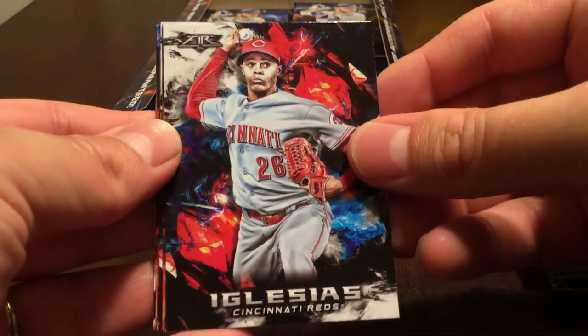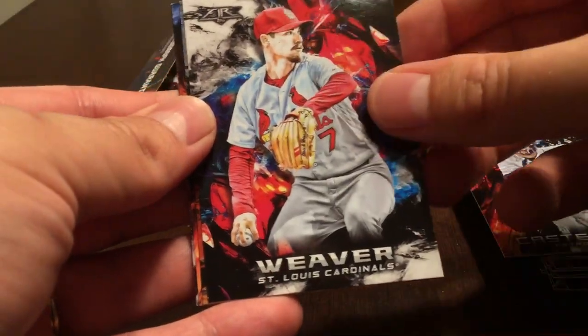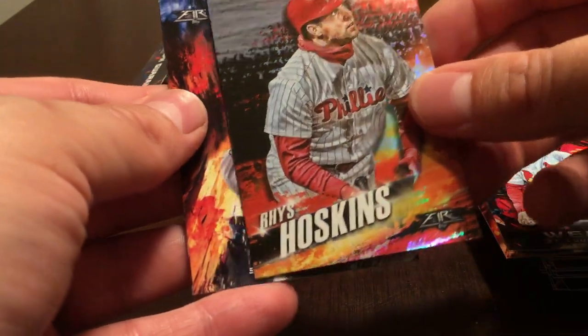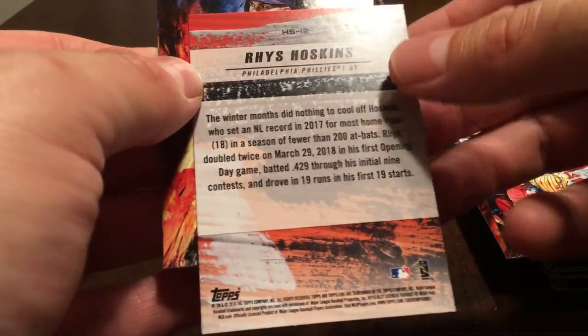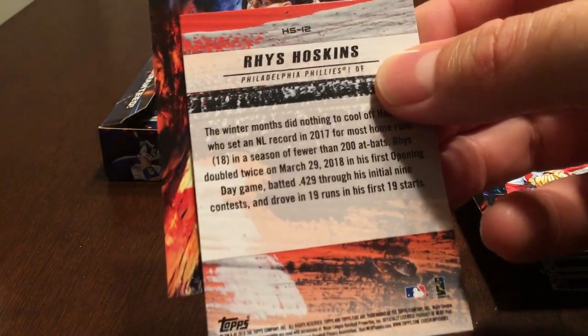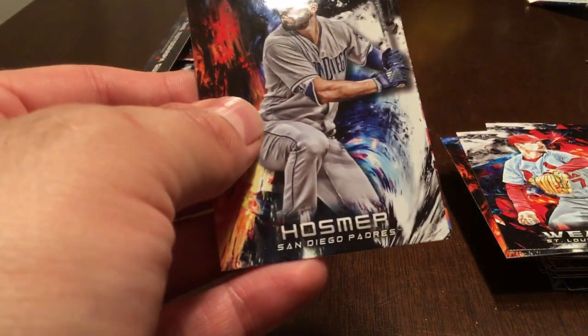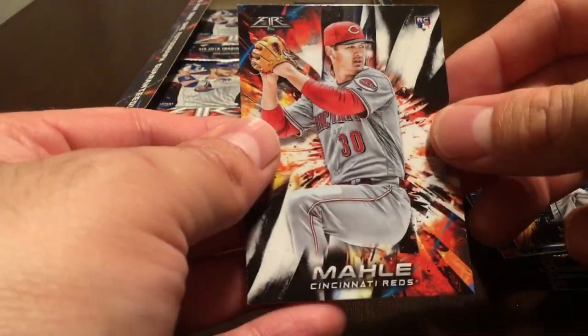Rysel Iglesias, Nick Castellanos, Luke Weaver. This one is Rhys Hoskins rookie card, and this one is the Hot Starts insert — a Rhys Hoskins Hot Starts insert. Eric Hosmer and Tyler Mealy.